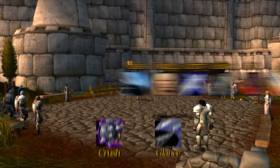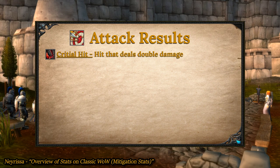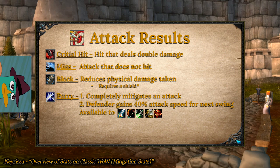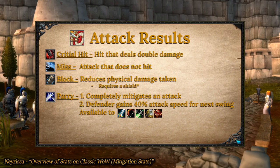Let's ignore those last two just for now. Critical hits are hits that deal double damage. A miss is an attack that does not hit at all. When wearing a shield, a block has a chance to occur and reduces the physical damage taken by the character's block value. Blocking is not really considered avoidance but rather mitigation, however it is important in this section. A parry has a chance to occur for warriors, hunters, rogues, paladins, and shamans if they take a talent. When you parry an attack, you completely mitigate all the damage you would take, and you also gain 40% attack speed for your next auto attack. This is incredibly useful for characters who use big, slow two-handed weapons.